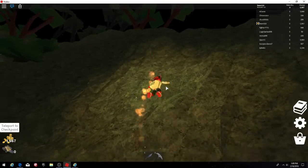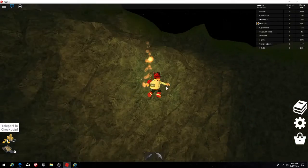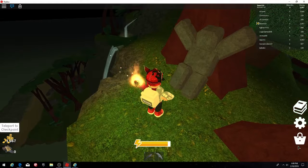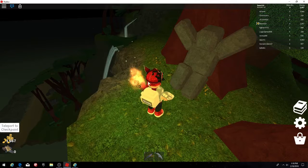So up here, a Skelligard will spawn — that's why you have to be careful. But you go up here, and right here is the statue. You click on that, and then you collect the 50 coins from here. Thanks to everybody for watching this video.